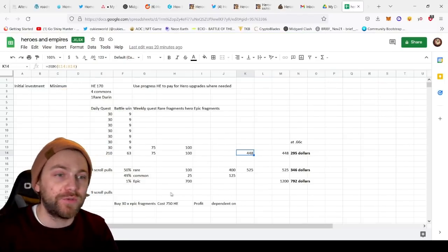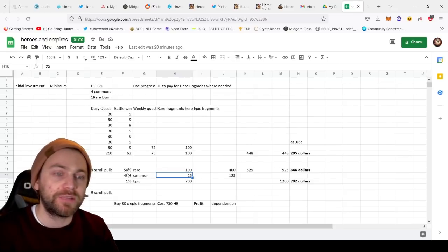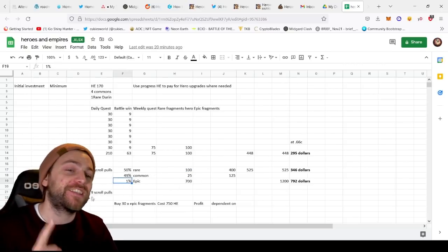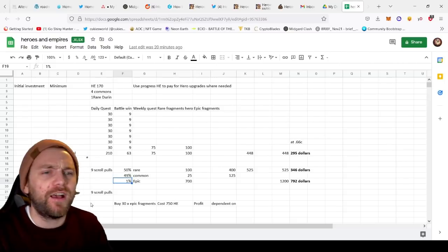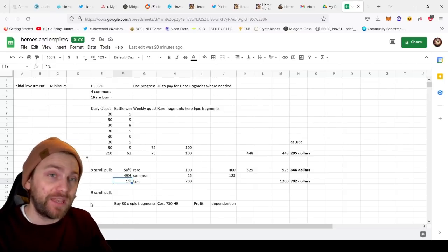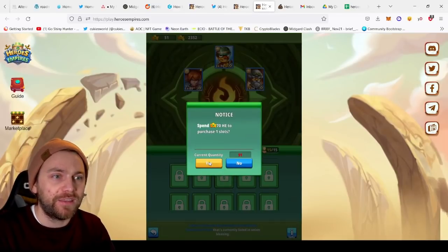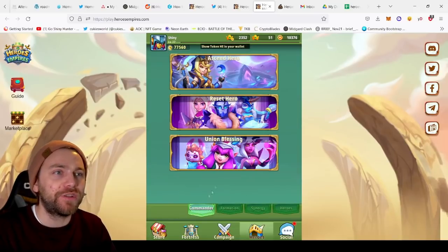If you put your HE into summons you can make more profit depending on what characters you pull. Using low ball figures: a common character will sell for at least 25 HE, 50% of summons will come out as rare at a minimum 100 HE, and there's a 1% chance you could pull an epic. I already pulled an epic and sold it on the market for 850 HE — which paid back a large amount I'd spent on Union Blessing slots, since those cost increasing amounts each time. So you can absolutely make your money back.